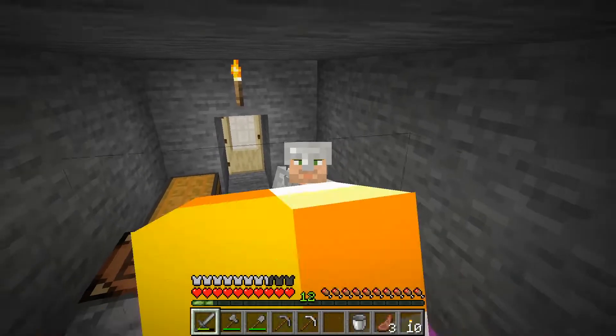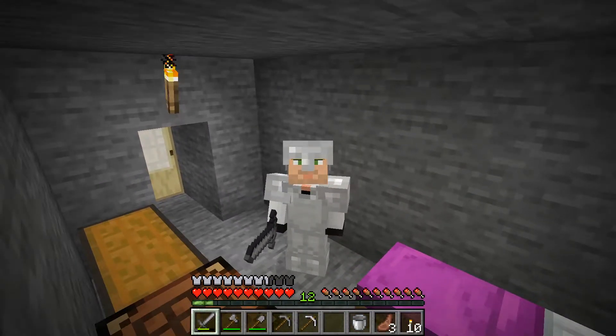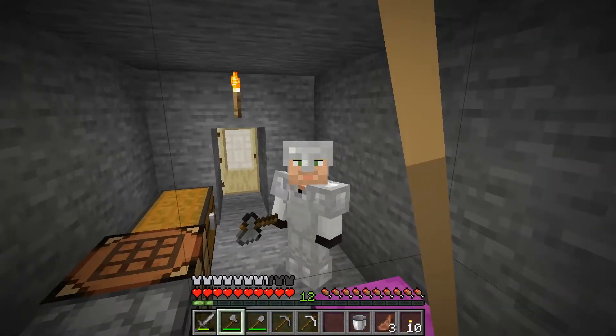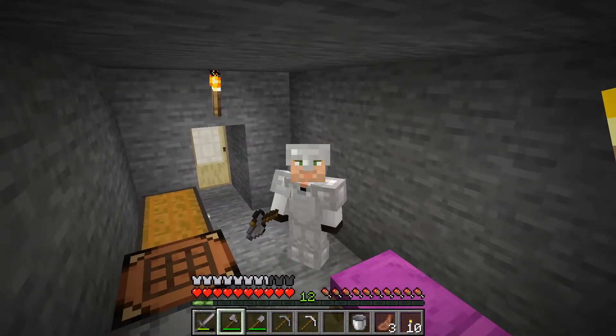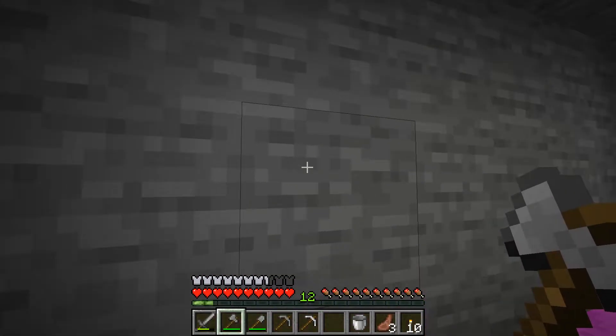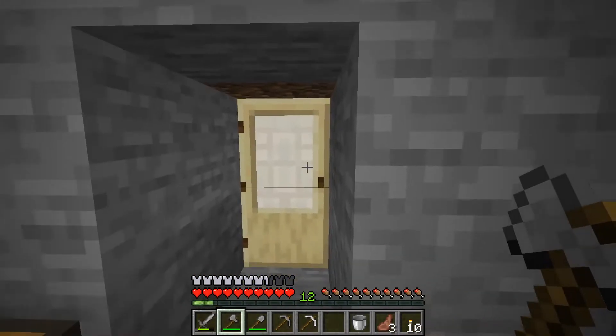Well look at me — I have all my iron armor on, and I was able to make an iron pick and a bucket. So I think we're doing really good for starting out here. What I want to do now though is I think I want to decorate this place, because this place is kind of... icky. Is that a word? I think that's a word. Anyway, you can see it's just like a little tunnel here, and what I want to do is try to make this look a little bit better — make it look more like a home.